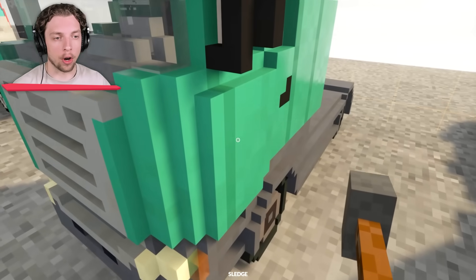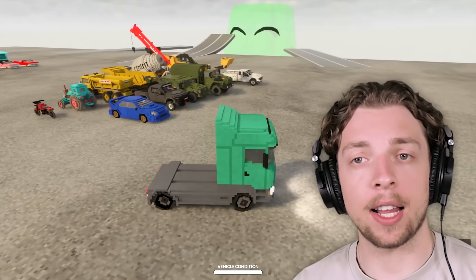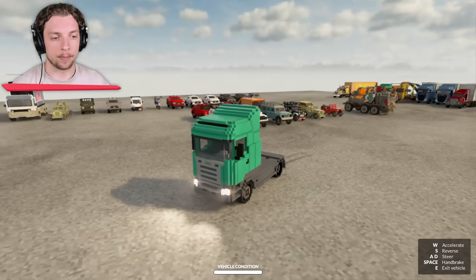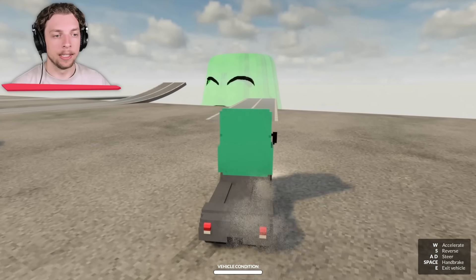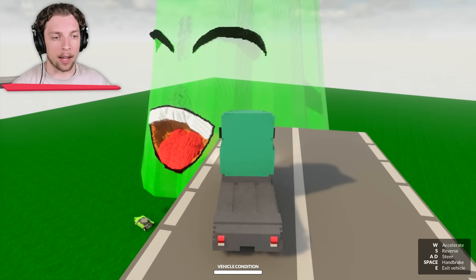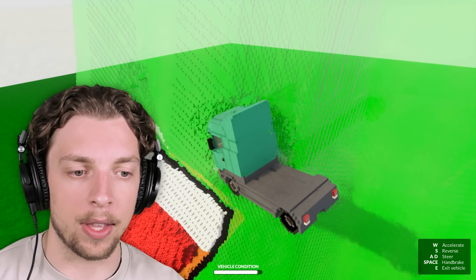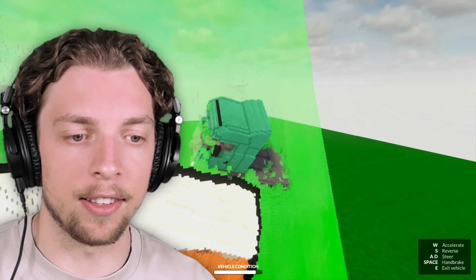This looks like it could do the job. We'll take this one off of the slightly flatter ramp and see what this does. All right, back it up a little bit to get some distance — and off we go! I think this is going to be a bit better. Wow, okay. This is a very dense Jelly.